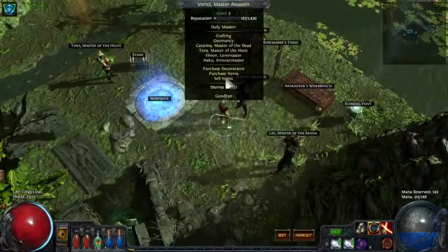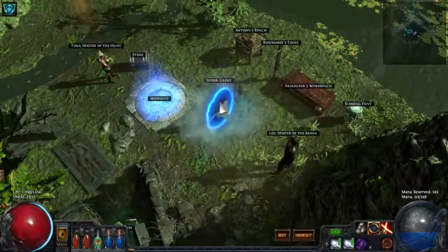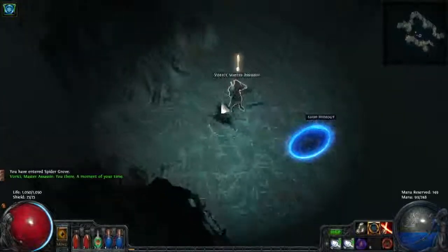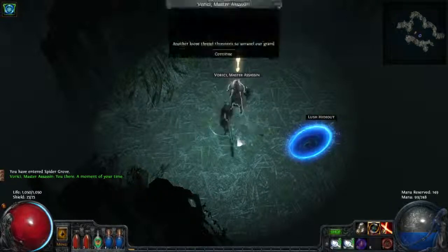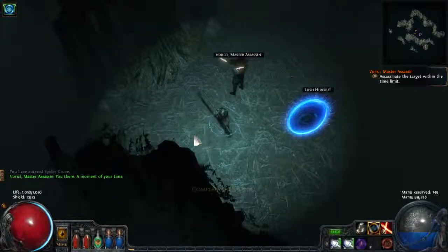Let's see what the daily mission is about. I'll show you guys what kind of exile it is so we can introduce a couple more exiles. It says 'assassinate him within the time limit' — I'll come back when I find him.